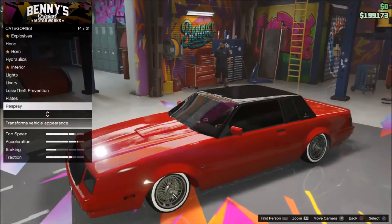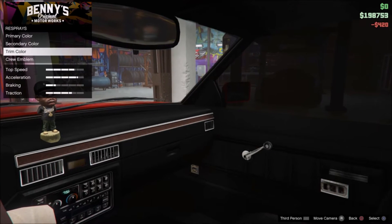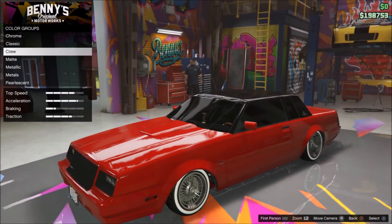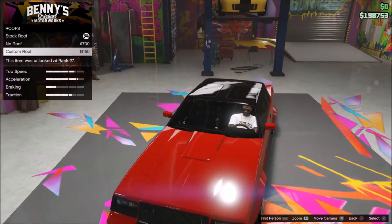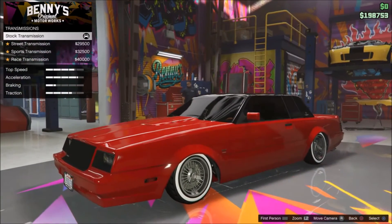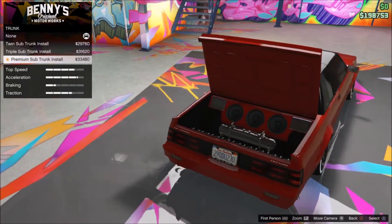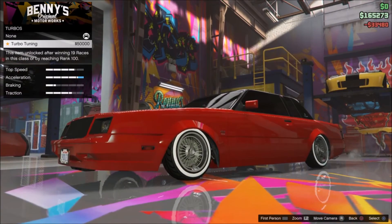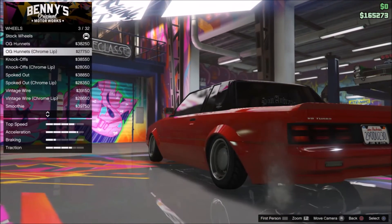Re-spray — should we spray it? Straight black. Figures, that was $4.20. Looks sick. I won't mess with the color on the roof. Here come the expensive rims, yes!